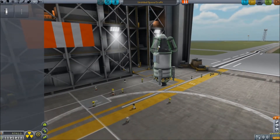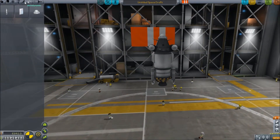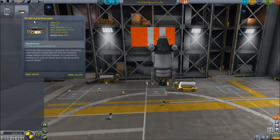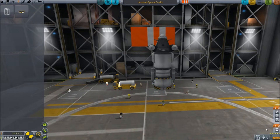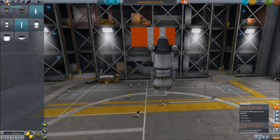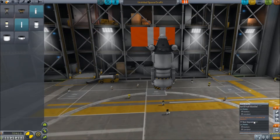We'll grab some scientific equipment - we'll have two of them, rotate them and plonk them down there. We'll get some communitrons and stick those up there. That should be the complete landing vehicle. Now let me check what parts we need to test. We need to test the liquid fuel engine, the LV-909 - that's this little thing here. But it wants us to test this on the launch pad, which I'm very happy to do. It also wants us to test the separatrons - I'll do that some other time.